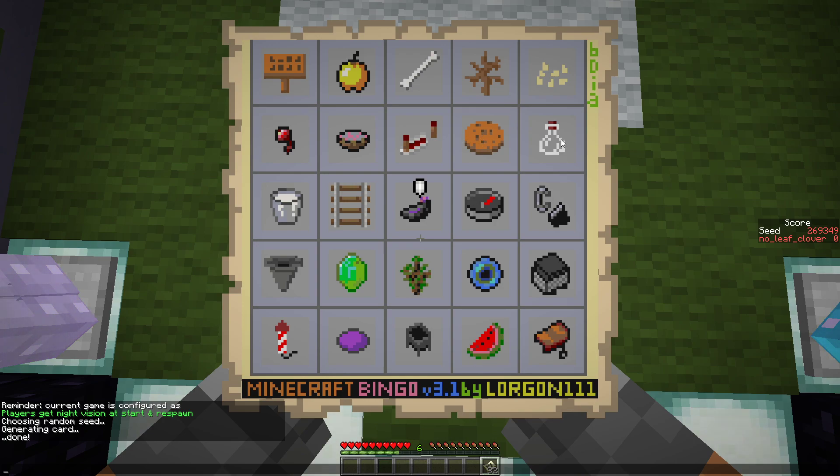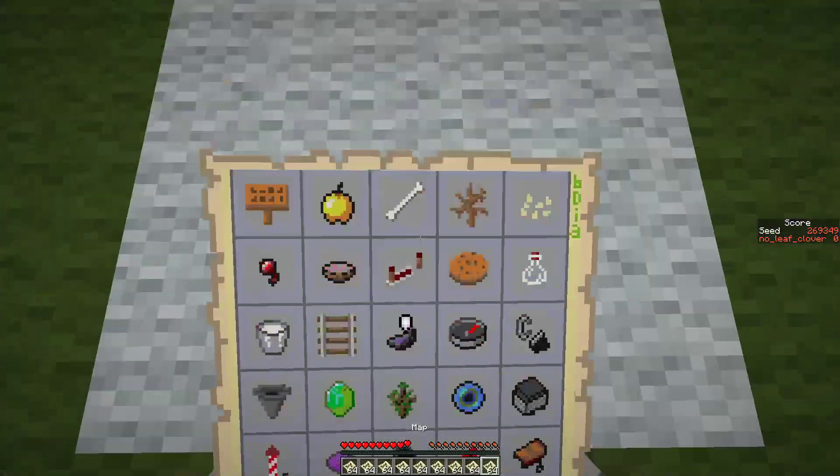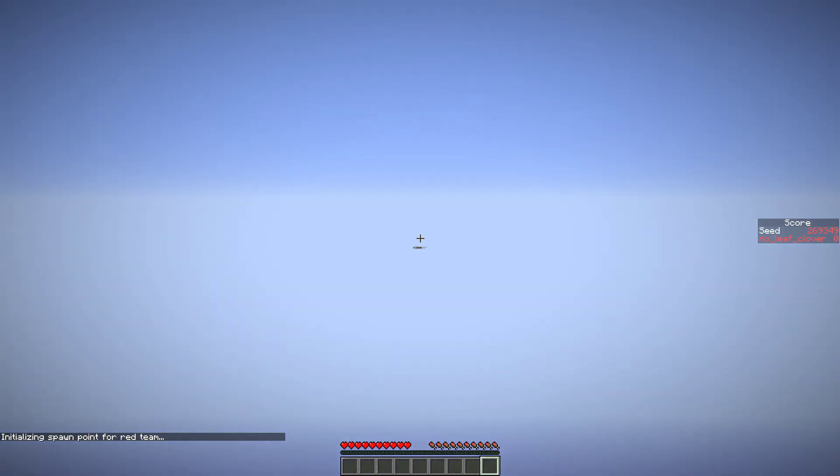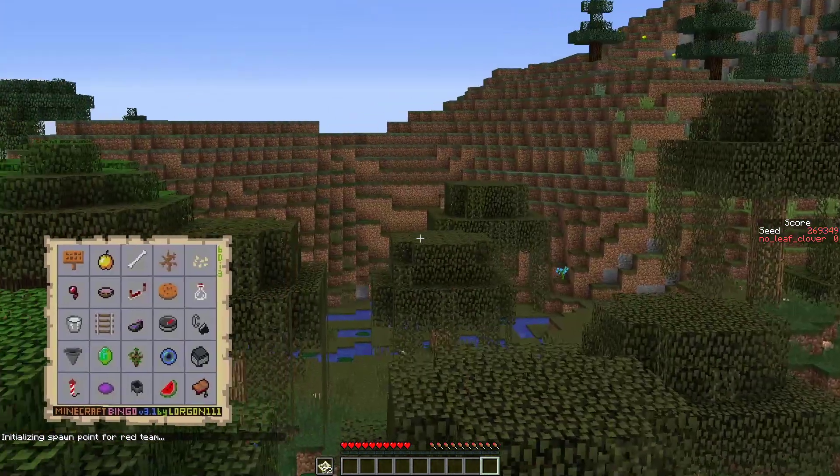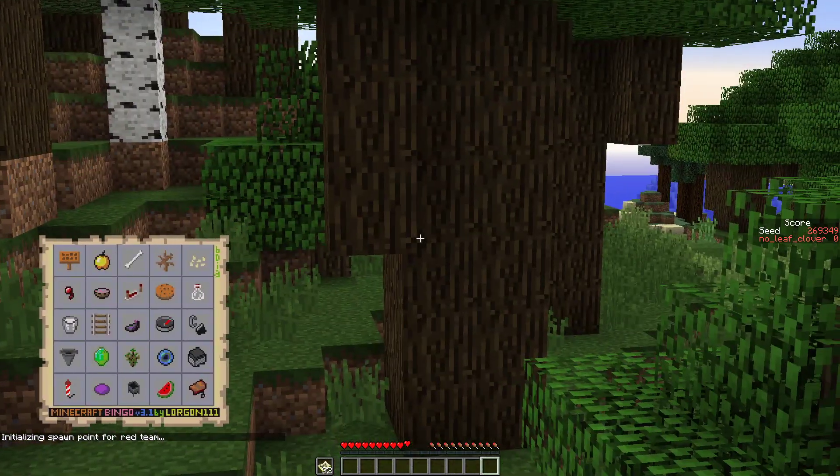We need glass but no clay, milk a cow, one ink sack, a print, a chest, a spruce sapling, a pearl, one gunpowder, three paper, a red flower, and a saddle. This is a kind of easy-looking card honestly — there's enough stuff that could trip you up, but it's not so bad. One good dungeon or a desert temple could really set us on a good path, and a village could be good too.